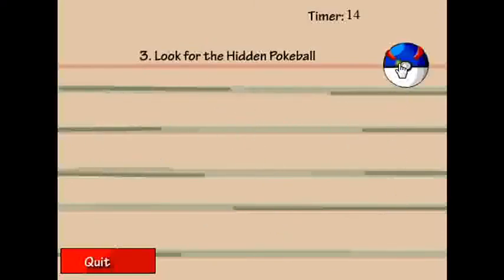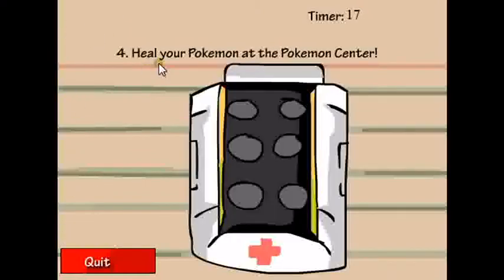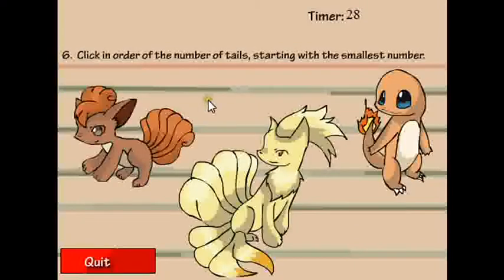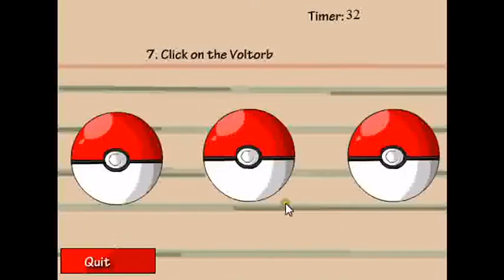Just for the hidden Pokedle. Click on the center. No. Crap. Click on the blue colored Pokemon. Okay. Click on the order of number — Taos down with the smallest number.